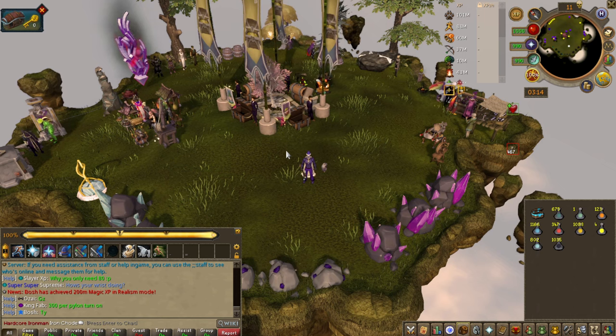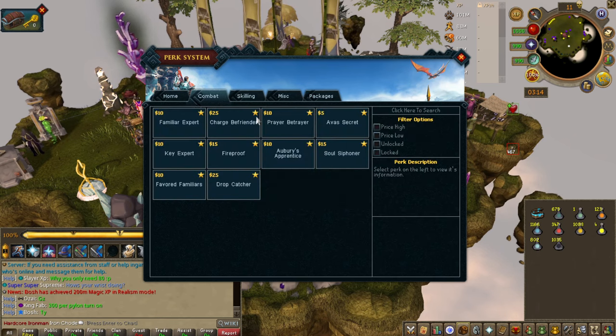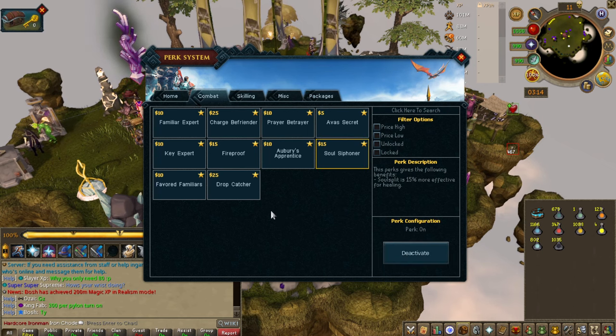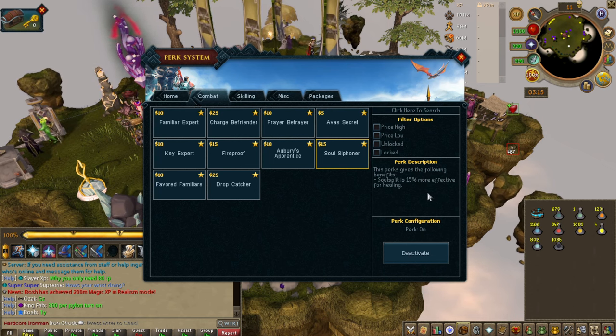There are some pretty good methods which I'll go through. Perk-wise, if you're looking for the best perks to buy at the start of your account — let's say you have a budget of 50 bucks — I would be focusing on Soul Siphoner. Soul Siphoner makes Soul Split more effective for healing. A lot of the early game bosses you can just Soul Split and this makes it a little bit easier so you don't have to worry about your health as much.